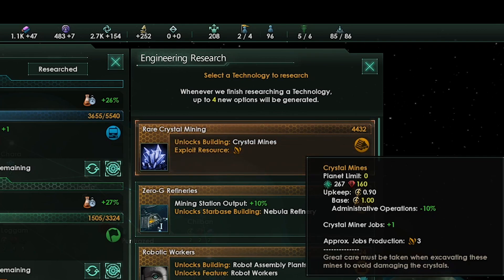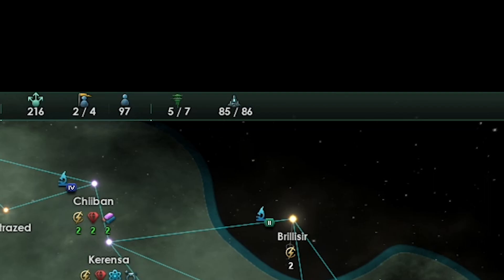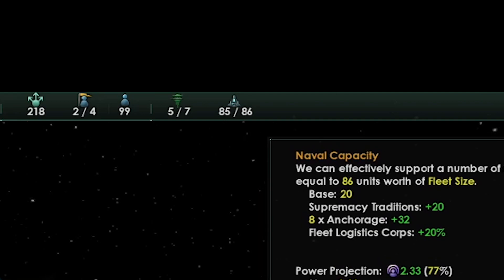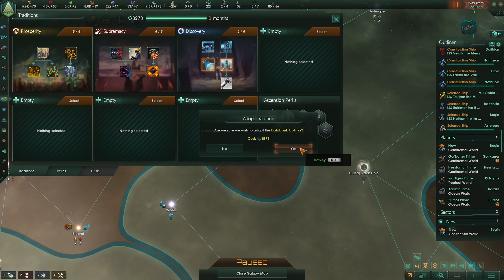We want to get cruisers, but we need crystals, so we'll get that first. We've reached naval cap, so now we need to increase it — we will start upgrading our starbases and build more anchorages. The next tradition is data uplinks, which increases our research and unlocks the research subsidies edict. We might use that later.